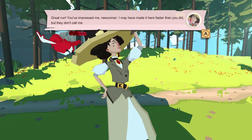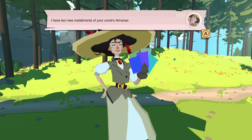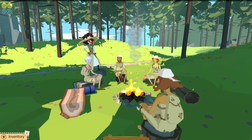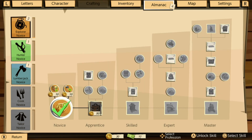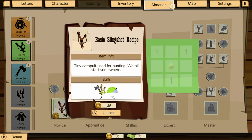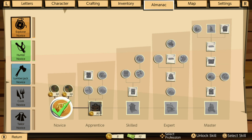You went from just knowing nothing to now being able to sprint. You went well. You impressed me, newcomer. I may have made it here faster than you did, but they don't call me a crazy red bird lady for nothing. I have two new installments of your uncle's almanac for you — one about hunters, one about lumberjacks. Take them. Alright, hold on. I got new skills to learn, so let's learn those first. You can use the different professions that offer different sets of skills. To get anywhere on the trail, you'll need to learn how to craft. Your uncle Rufus was an expert at crafting slingshots. Don't want to make a slingshot... maybe I should go with it first. Tiny catapult used for hunting. I don't want to hunt animals, but I'm going to get it. I can only afford one. That's unfortunate — maybe I should have taken more bag space as well.